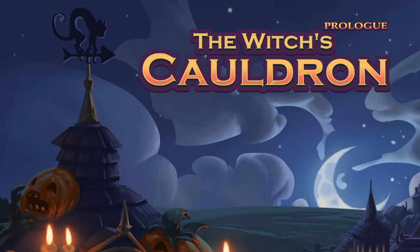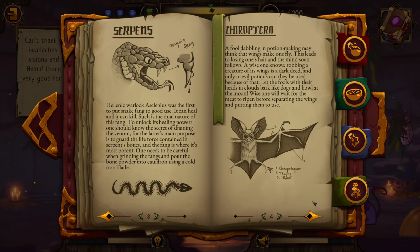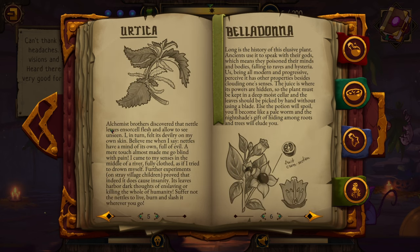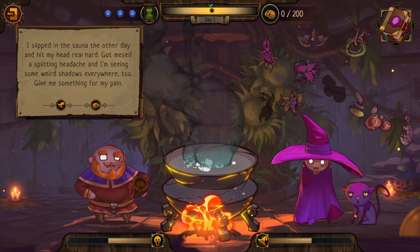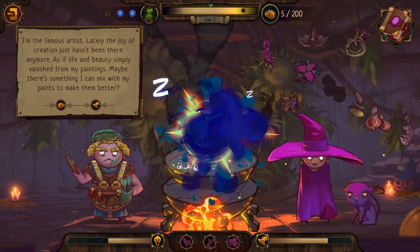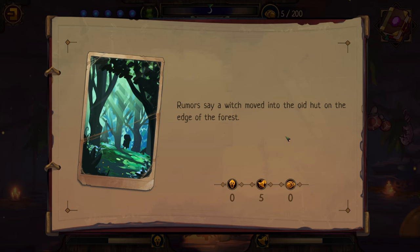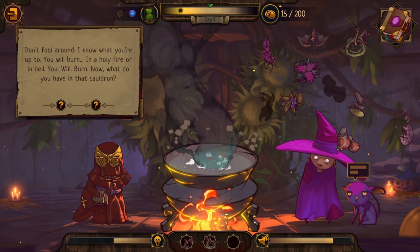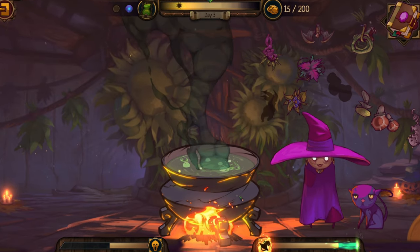Welcome one and all to the Witch's Cauldron Prologue. My name is Deep Space Matt. Today my fire is roaring, my ingredients prepped, and my door always open. As townsfolk file in looking for solutions to their problems, I'll need to experiment with ingredients to find new potions and recipes. I can decide whether to help or hinder them to avoid becoming too suspicious or too famous. Can I prevent myself from being burnt at the stake? Let's find out.